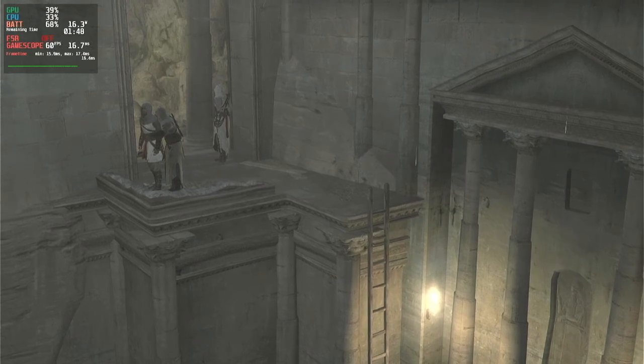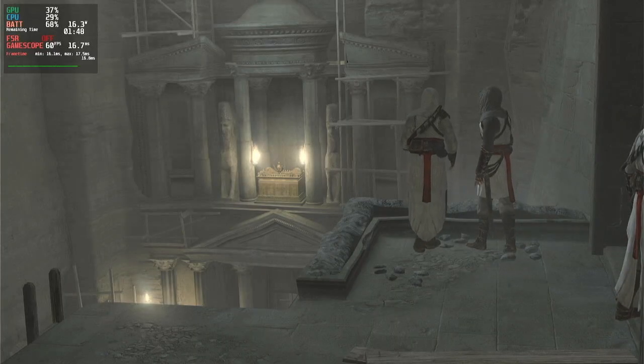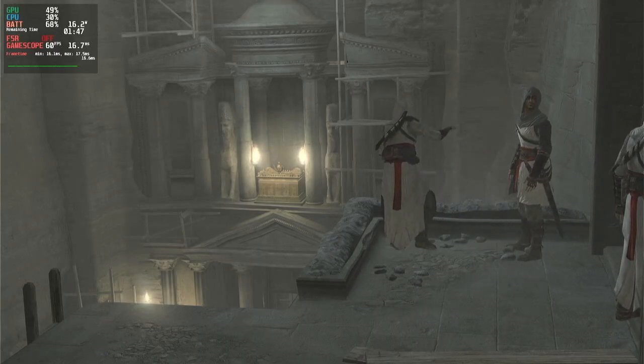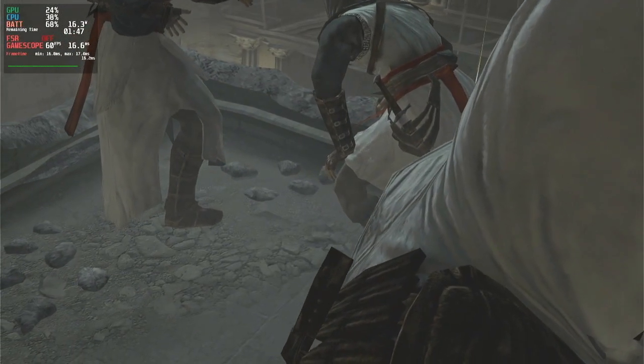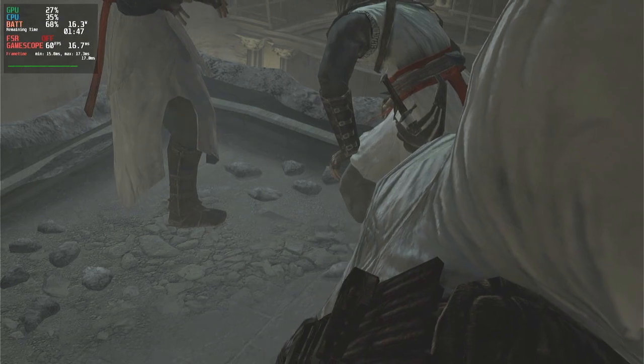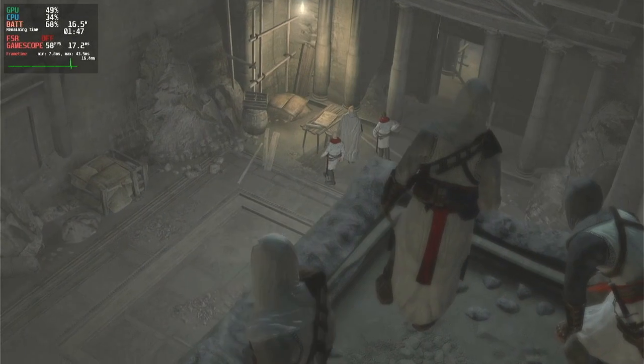In-game dialogue: "That must be the Ark — the Ark of the Covenant." "Don't be silly, there's no such thing, it's just a story." "Then what is it?" "Quiet, someone's coming. I want us to pull this gate before sunrise."